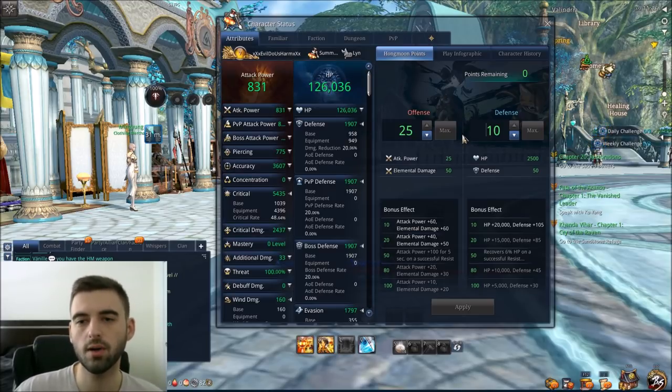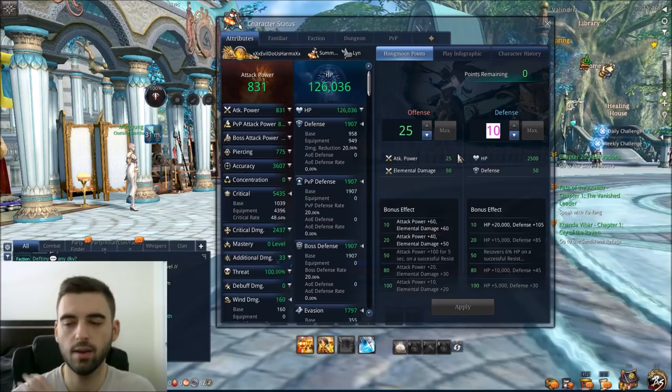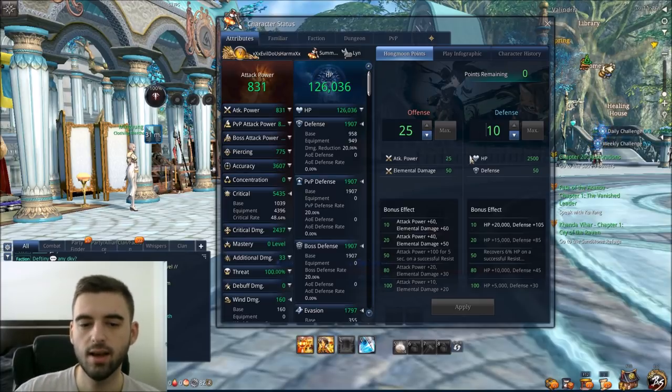After that, adjust based on how you are feeling. If you're confident in not getting hit too much, start adding points to offense. If you are taking a lot of damage and struggling to survive, add more points into defense. The base is 20 offense and 10 defense, which is what most people run. Also, if you're running a raid, you're going to want to put 20 points into defense, because the bosses do a lot of damage and you want to make sure you're surviving — if you're dead, you're not doing DPS.